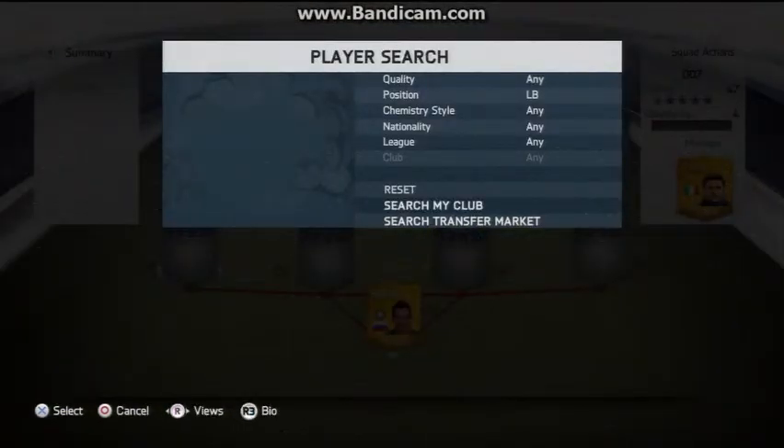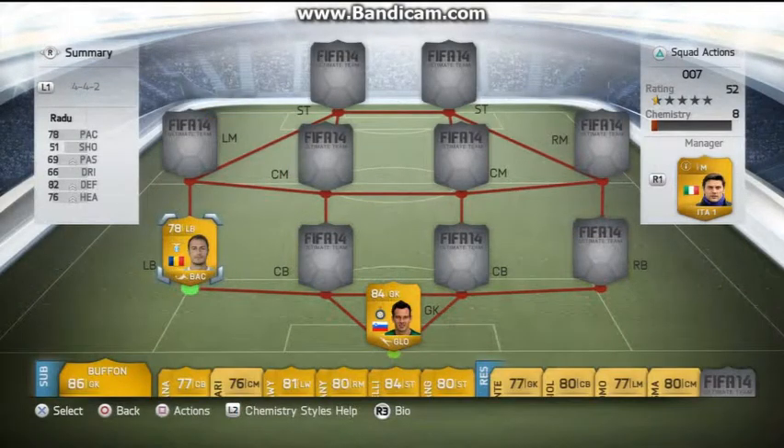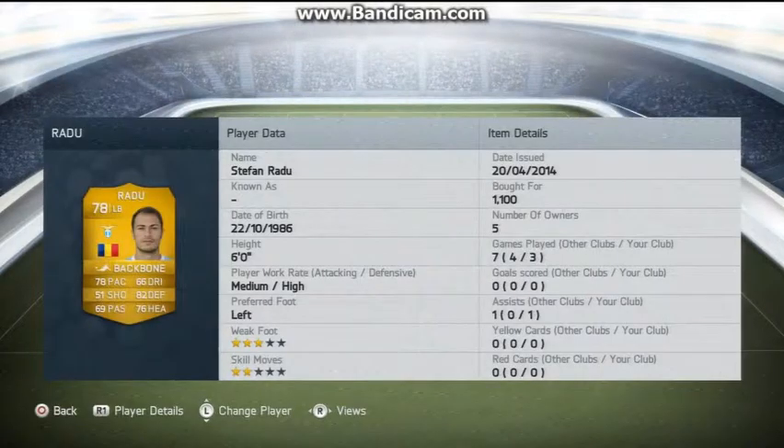In the left back position we have Radu. He's pretty awesome. I know there's another left back people think is better than him, but he's got 78 pace, 82 defending and 76 heading. With the backbone chemistry on him that pumps all those up. He doesn't really need any more pace — he's really solid, really fast, and can get on players instantly. He has medium attacking work rate but high defensive so he does pull back.